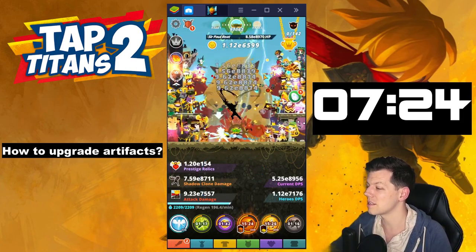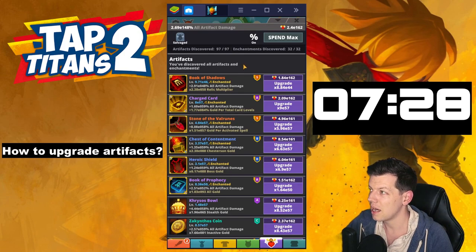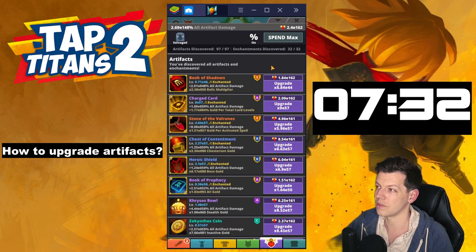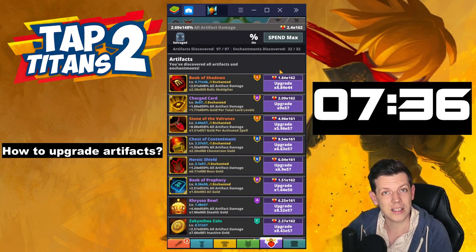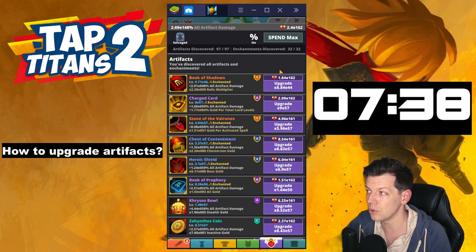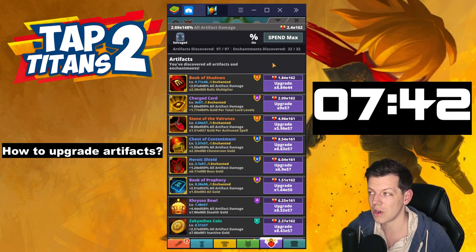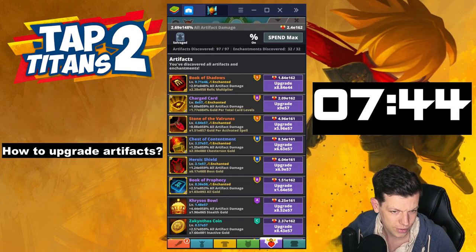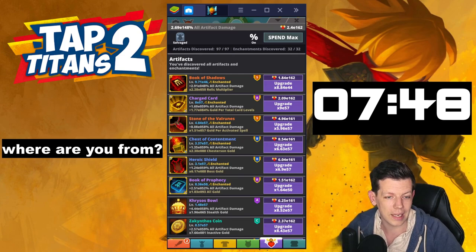I'm new to the game — how do you upgrade artifacts? You prestige the game to get relics. Relics are the main currency and you use them to get new artifacts — there's a button for it. If it's highlighted you have enough relics; if not, you've got to do more runs and prestige more. Once you've got enough relics, you click it and it randomly selects an artifact — hopefully you can get Books of Shadows. Where am I from? I'm from Britain, good old UK, down south.